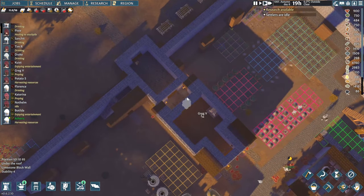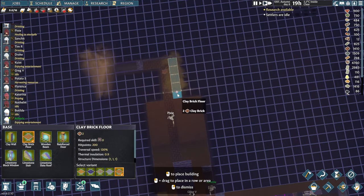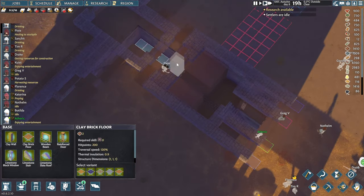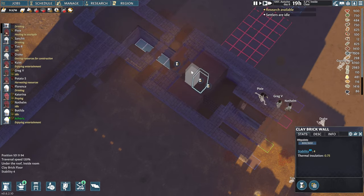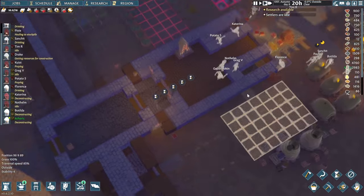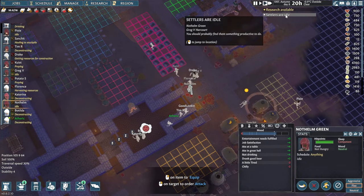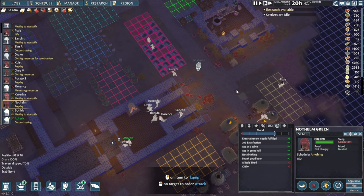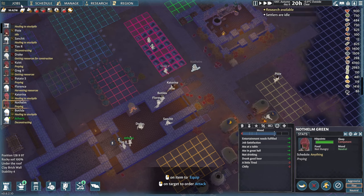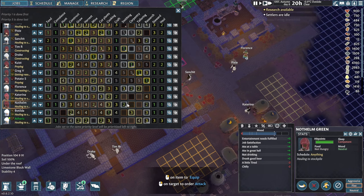Just a couple more floors needed. Let's try and take these ones out as well. People have nothing to do - how is that possible? Why are you not doing anything? Let's have a look at the charts real quick - what are your priorities?